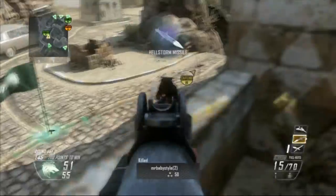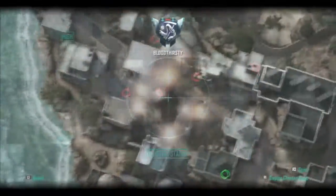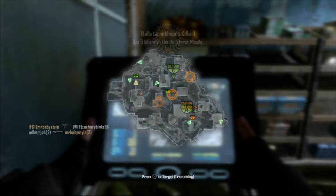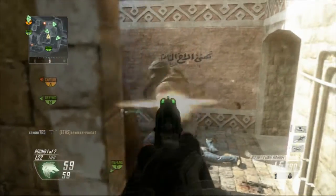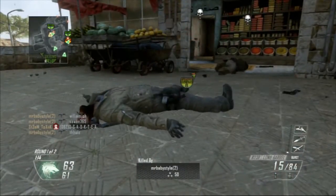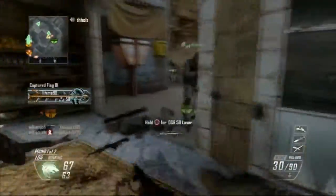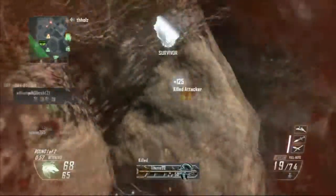Sorry — this is actually domination on Yemen, not hardpoint. One thing I forgot to mention: if you stay near the flag and kill enemies off it, that counts as a defend and I think you get an extra hundred points toward your scorestreak, so you'll be getting your scorestreak quicker. This guy was an idiot — he didn't cancel his tactical insertion and I just kept killing him. He comes to the same spot again. We lose C, my team is not doing any objective work, just camping in buildings.